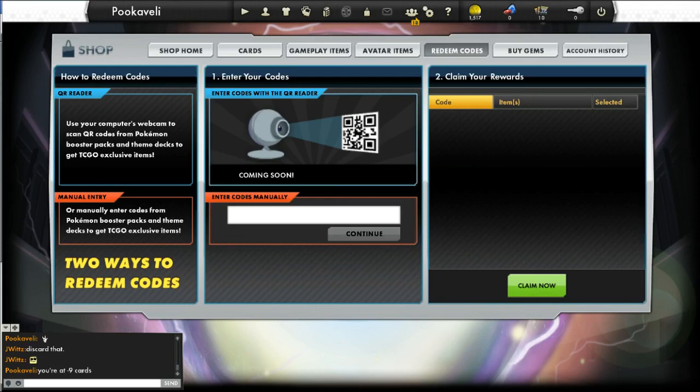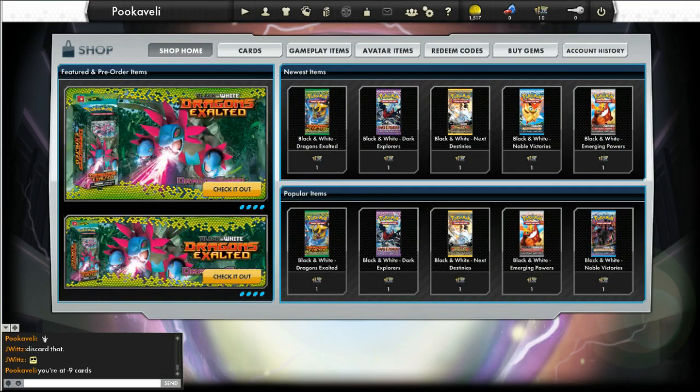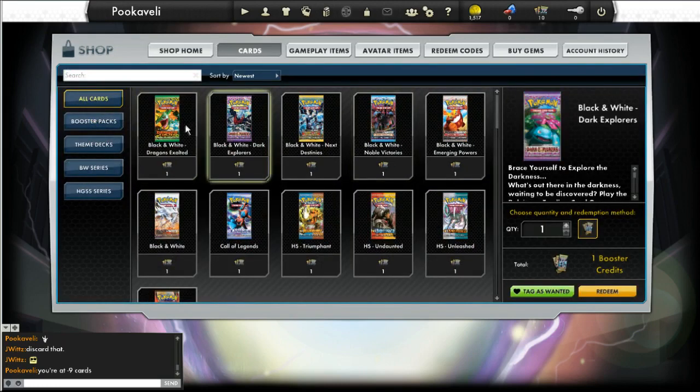I'm hoping this improves eventually. But for now, all you can do is enter them in one by one, then click on them individually and claim them. So once you're done with that, we can continue and go to the shop and redeem the codes for the booster packs that you want.